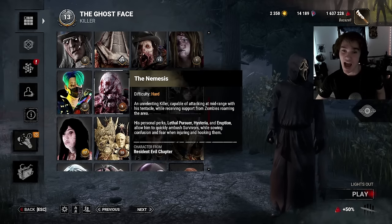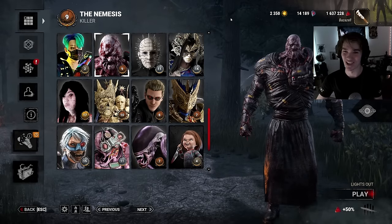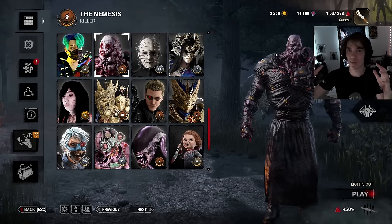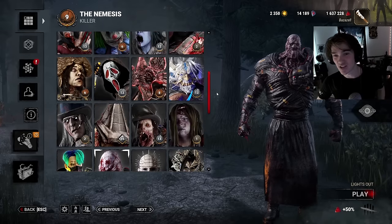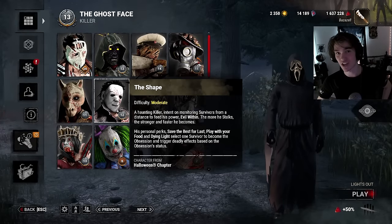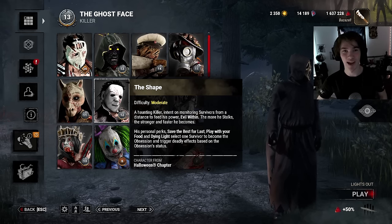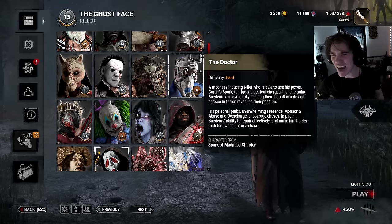The most fun killer is Nemesis — the zombies actually appear in the darkness and they don't make any sound until survivors can see them, then they start making sound. So it's really jump-scary. I also played the stalky boys Ghostface and Myers, and you can stalk survivors outside of the darkness range. One of my favorite things right now is to stalk survivors and just see how they panic.